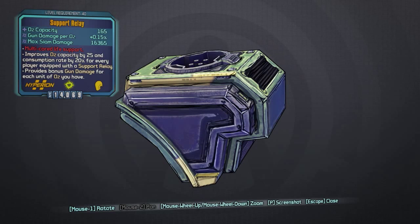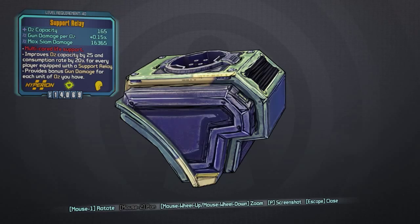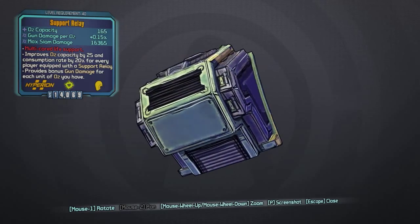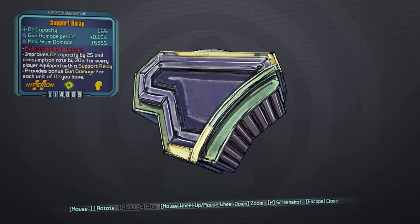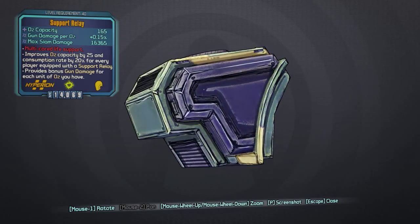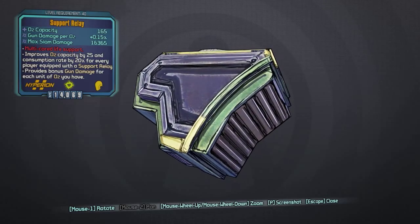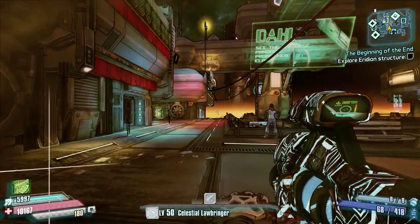Max gun damage per O2 strike, max slam damage — this thing improves O2 capacity by 25% and gun consumption rate by 20% for every player equipped with Support Relay. It's definitely a team one really. It provides bonus gun damage for each unit of O2 you have, so while you're inside you'll get a lot more gun damage, and as long as your oxygen stays up when you're outside you keep it as well.